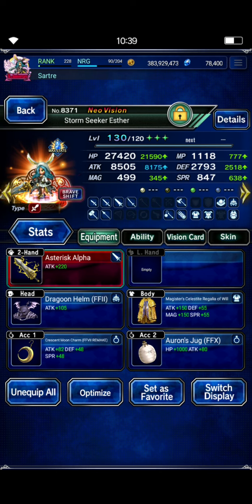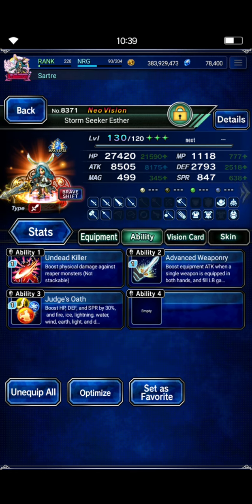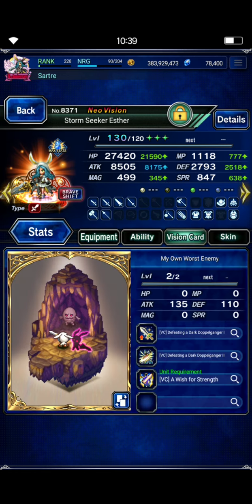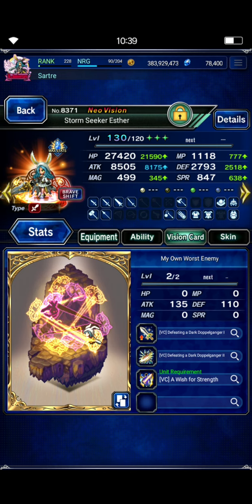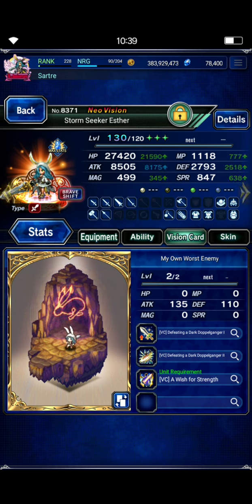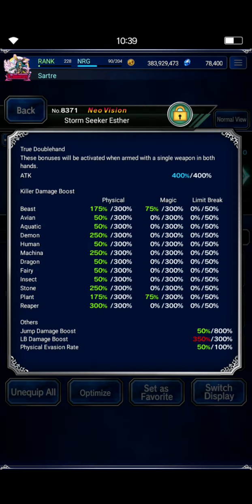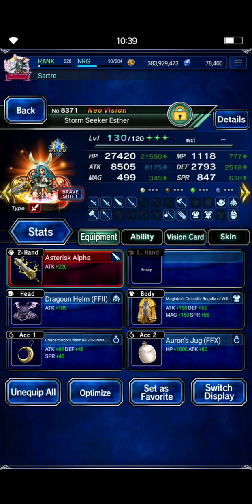My Esther build — I tuned her down a fair bit from my previous rank 1 clear. Just one piece of Magister's gear for the chain cap boost, 50% undead killer to cap her Reaper killer, Judge's Oath again just to make sure she's at least 20% fire and dark resist for the elemental damage. Her own vision card isn't necessary — if you want to give her Chizuru's card, which is a free card from the Perma VC select shop, that would work too. An EX2 Esther should also get this done just as well as an EX3 Esther, as long as you have her capped on killers, LB damage, and TDH.